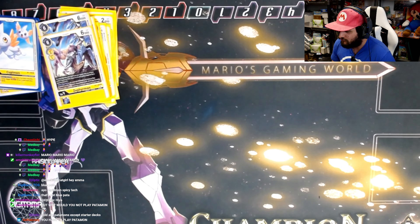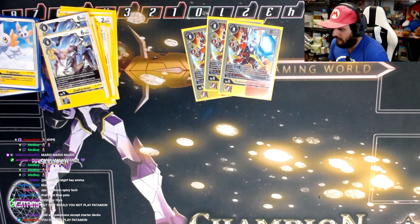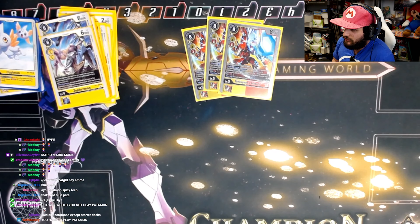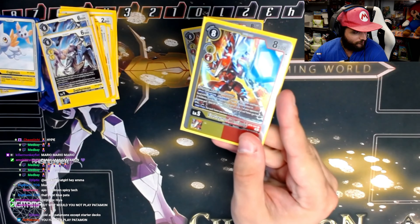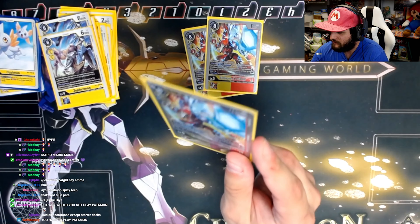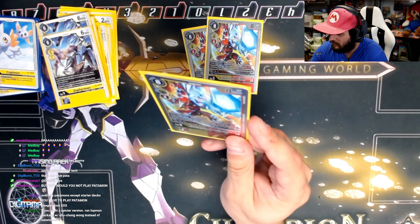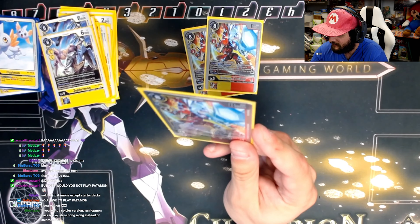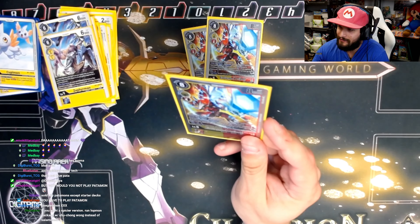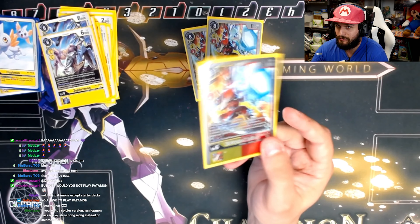Now the ultimates — the main draw of the deck. We play three Rise Greymon X Antibody. Reading the card: it digivolves for one on a Rise Greymon. When digivolving, you can play a yellow or red tamer from your hand without paying the cost. Then, if you have Rise Greymon in the sources, one of your opponent's Digimon gets minus 1,000 DP for the turn for each yellow and red tamer you have in play — it can kill things.